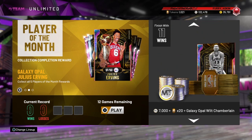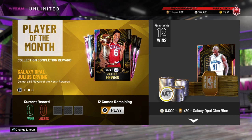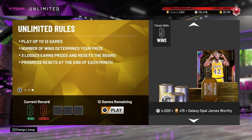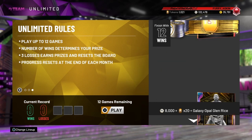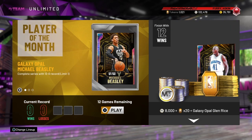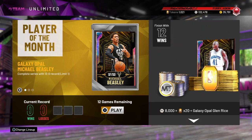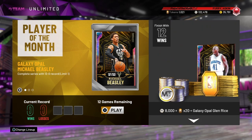Continuing the rewards: Moses Malone, James Worthy, Jerry Lucas, Wilt Chamberlain, and Glenn Rice — Galaxy Opal. That is a total of 4 Galaxy Opals, 5 if you include Michael Beasley. And then we get 2 more from the lock-in sets — that's 7 Galaxy Opals total: Rudy Gay and Dr. J.